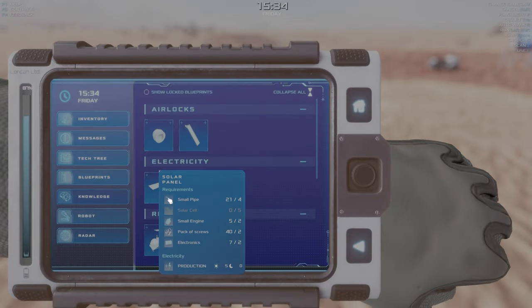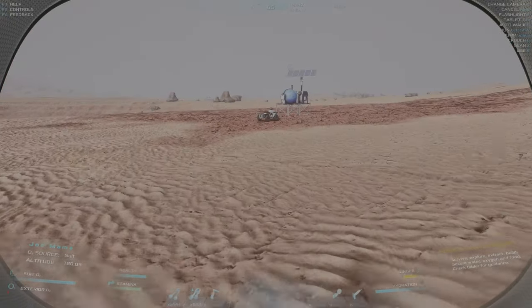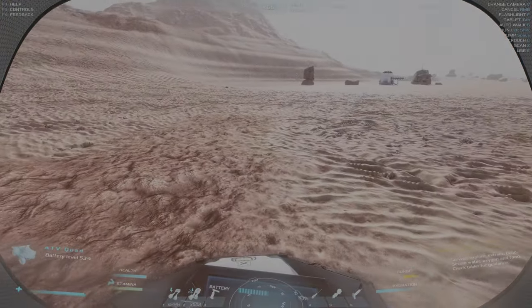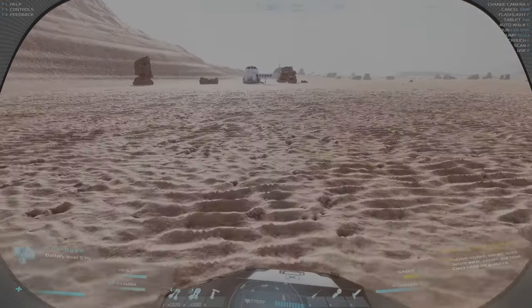Let's see what we need to start building some solar panels — solar cells, so aluminum. Small engines: two, four, six, eight — we need about three more. One more electronic. Four, eight, twelve, sixteen — we have enough small pipes. Let's get this plugged in and start building. I'll plug this in or I'll forget and it's going to be dead — it's already at 50%. I feel like it dies a lot faster in harder mode. Let's get our solar cells — we need 20 of them. How much aluminum do we have? We don't even have enough for five, so we have to do a lot more mining.